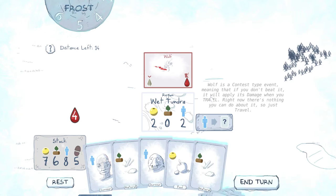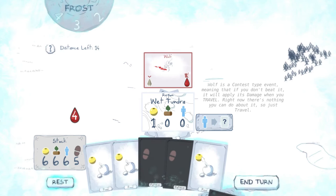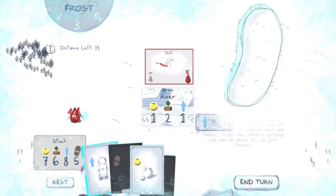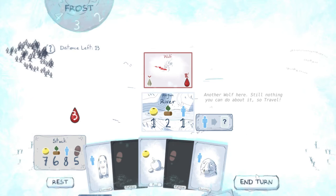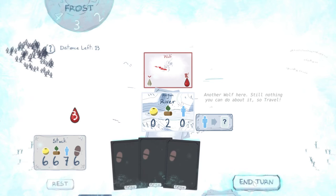Wolf is a contest type event, meaning that if you don't beat it, it will apply damage when you travel. Right now there's nothing you can do about it, so just travel. Damage makes you lose a health point or sacrifice a survivor. You die when you have zero health points. Another wolf here — still nothing you can do about it, so travel.